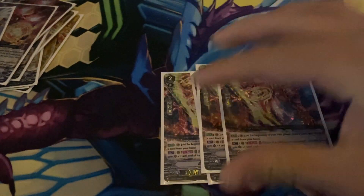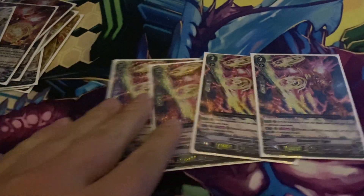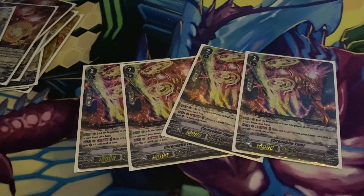Next, we play four copies of Chrono Bite Tiger. Auto at the beginning of your turn, you can draw one card from your deck and then discard one card. And then act, discard one rear guard, and you can get some extra critical. In this deck, I mainly go with Force 1 when I ride Chrono Fang Tiger. I really don't see a reason for Force 2 unless it plays an Excel deck or a deck that doesn't really generate a lot of hand value, so I think Force 1 is better just to make bigger numbers.